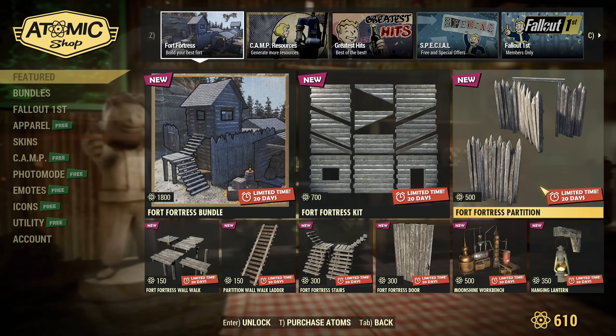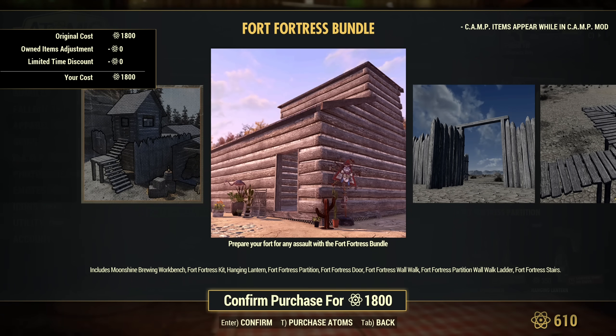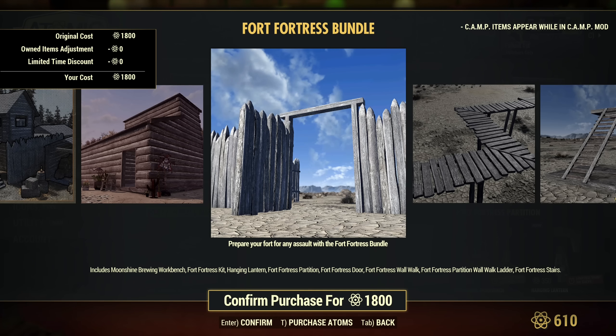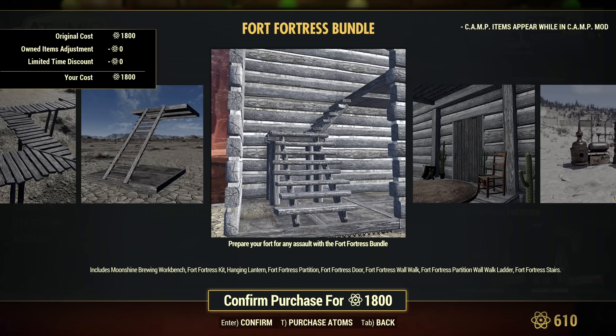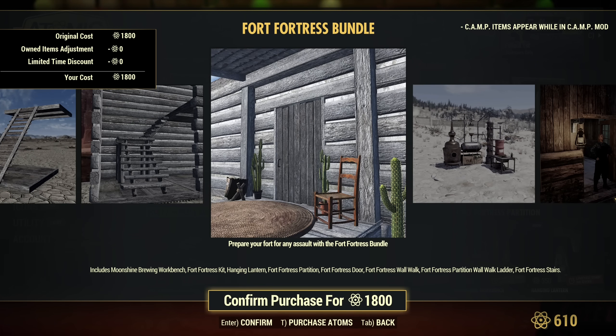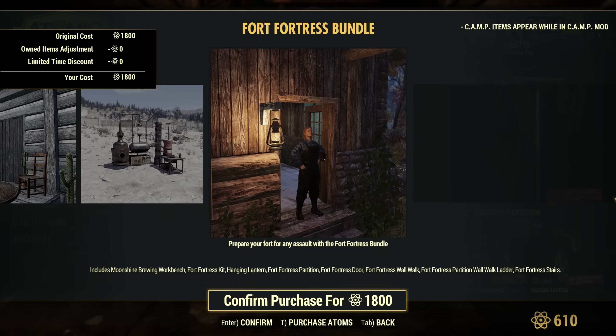In the Atomic Shop we have the Fort Fortress Bundle — a new bundle with wooden structures. It includes the Moonshine Brewing Workbench, Fort Fortress Kit, Hanging Lantern, Fort Fortress Partition, Fort Fortress Door, Fort Fortress Warwalk, Fort Fortress Partition Warwalk Ladder — they want to break my tongue — and Fort Fortress Stairs. The pictures are in absolutely random order.